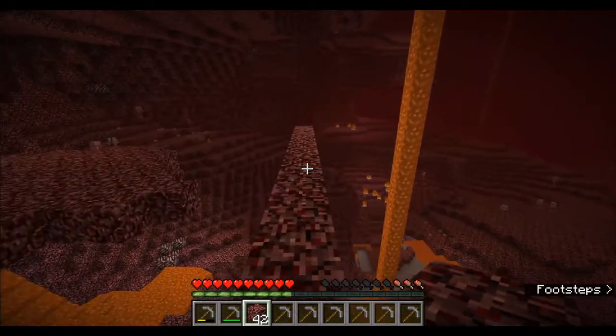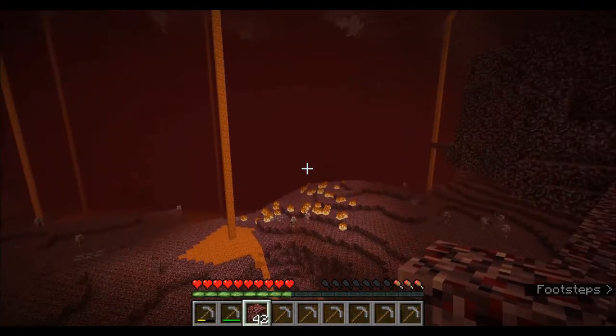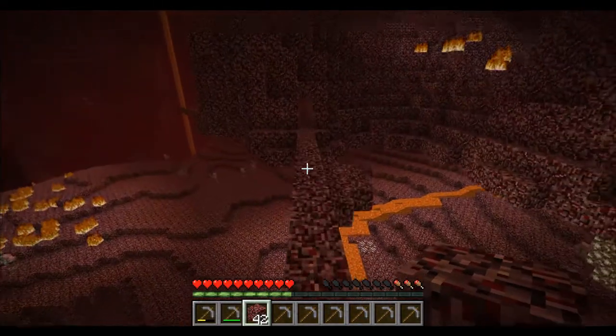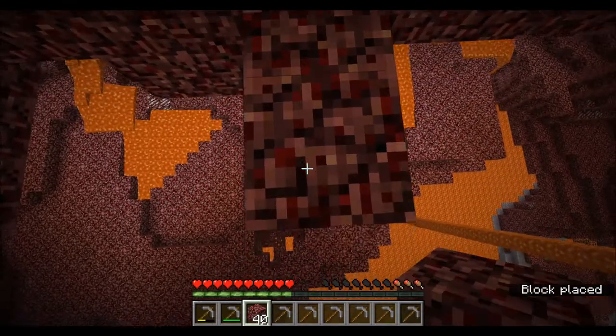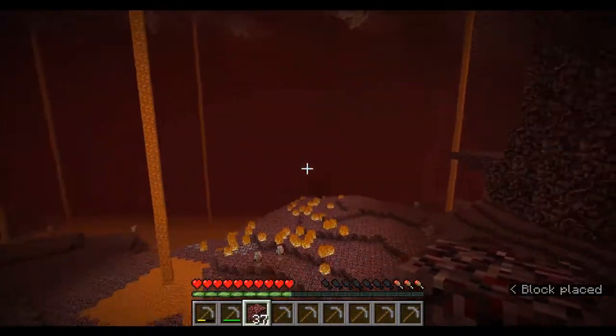I was just doing this tunnel and look — you can't even see it, but if you turn... it's right there. I found a nether fortress! I wish there was an option to turn off the fog, because imagine that — just turn off fog and I could have seen it sooner.